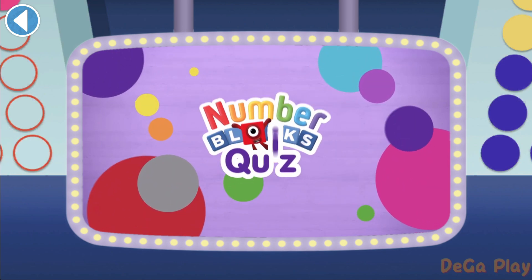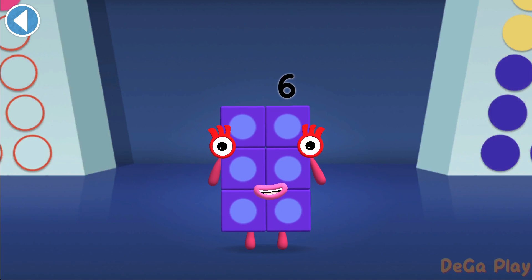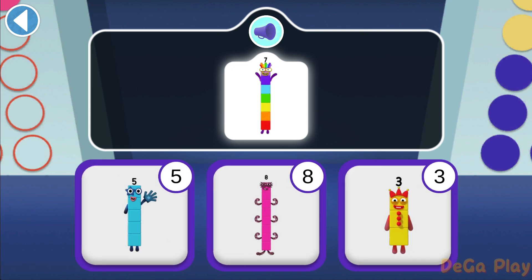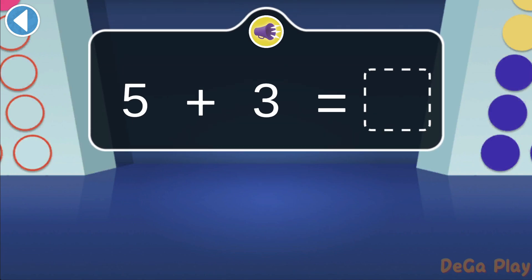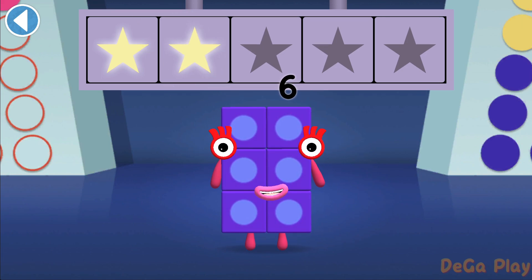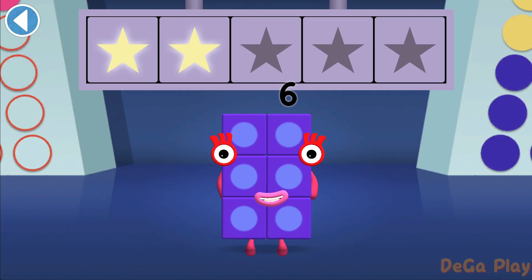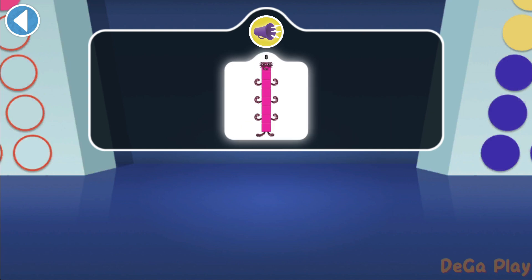Number Blocks Quiz! Hello there! It's me, Number Block 6! Get ready to win my super shiny stars! Try the quiz and be a maths whiz! Tap on the right answer! Who's too big to hide behind number block 7? Well done, you've won a super shiny star! What do you get if you add number block 3 to number block 5? Woohoo! You won 2 super shiny stars! You can make 8 by adding 1 to which number block? Hooray! You won 3 super shiny stars! Which number block is small enough to hide behind number block 8?